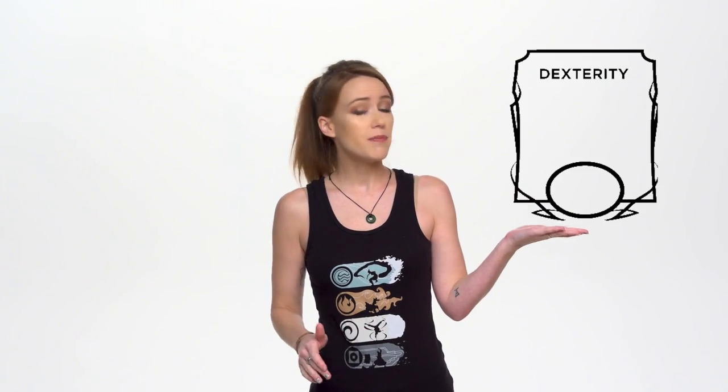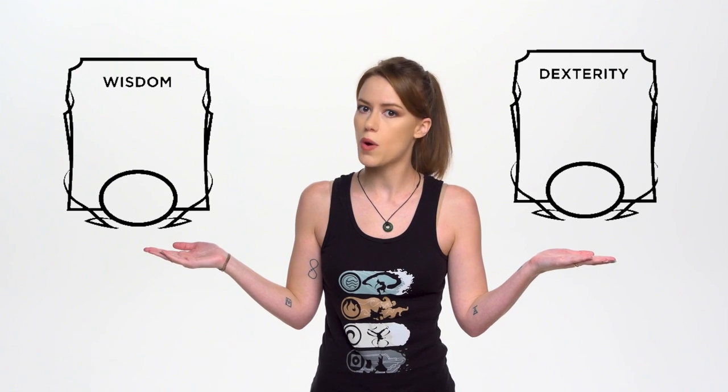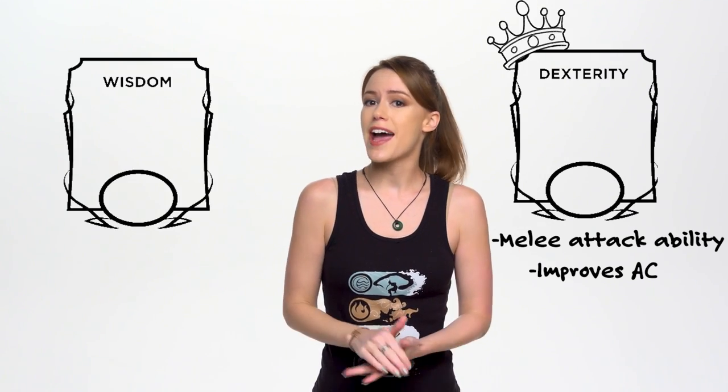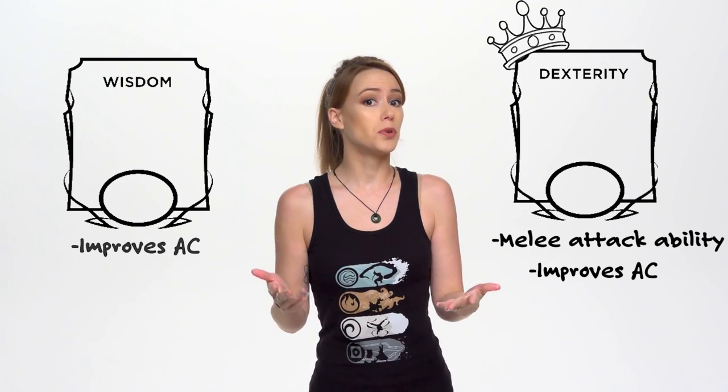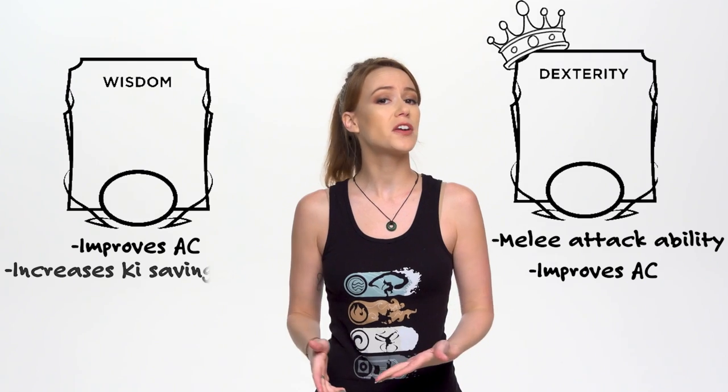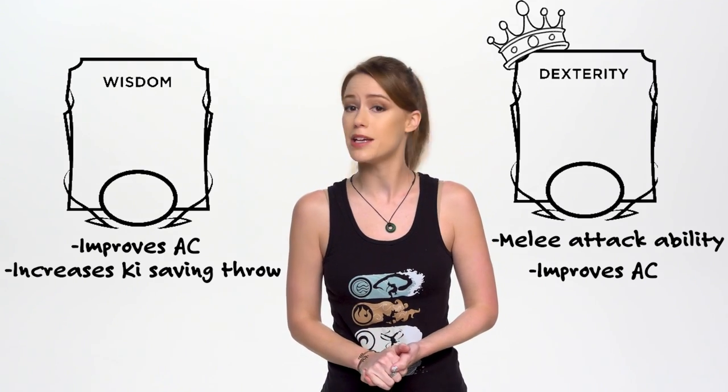When filling out those six basic stats, you're going to want to make Dexterity and Wisdom your two highest priorities. Dexterity, because monks can use it as their melee attack ability, and it improves your armor class so you can dodge better — it's really important, so you probably want to make it your highest stat. Wisdom is next, as it also improves your armor class while you're wearing no armor, and increases how hard it is for your foes to resist your ki abilities.